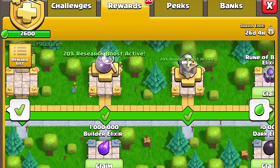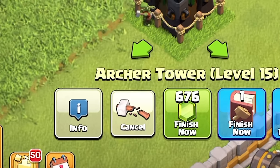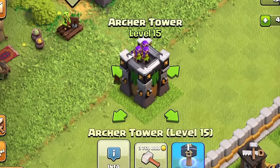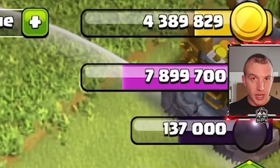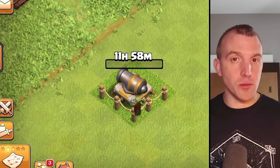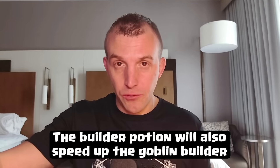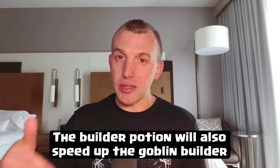Boosts from the Gold Pass in terms of faster upgrades will apply to the Goblin Builder. If you do happen to cancel an upgrade, you will be refunded 50% of the resources just as you would in any other cancellation, but you would not receive the gems back. The event is a limited time one; however, if the Goblin Builder is upgrading something when the event runs out, that upgrade will continue to finish — you just can't use the Goblin Builder after that.